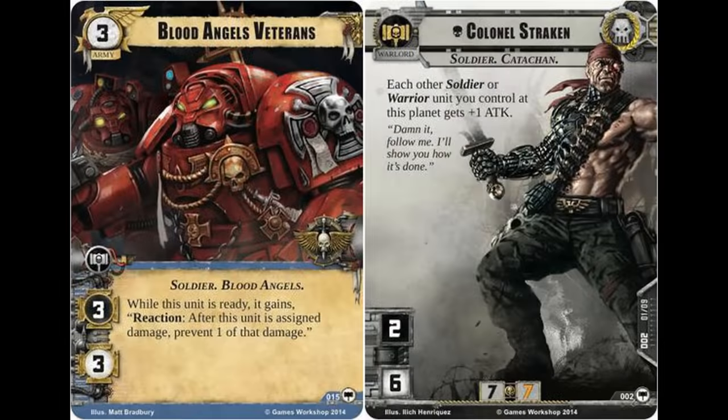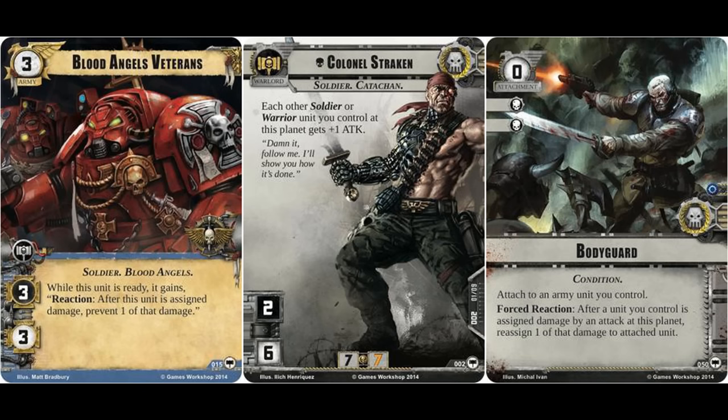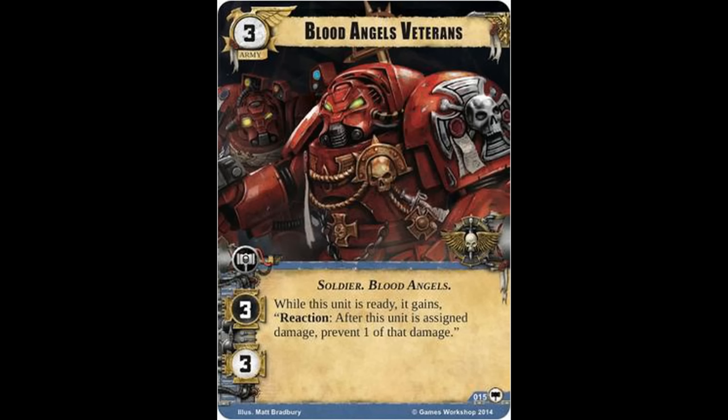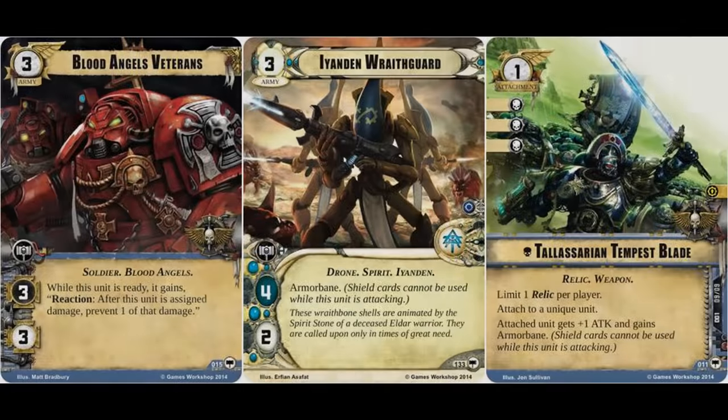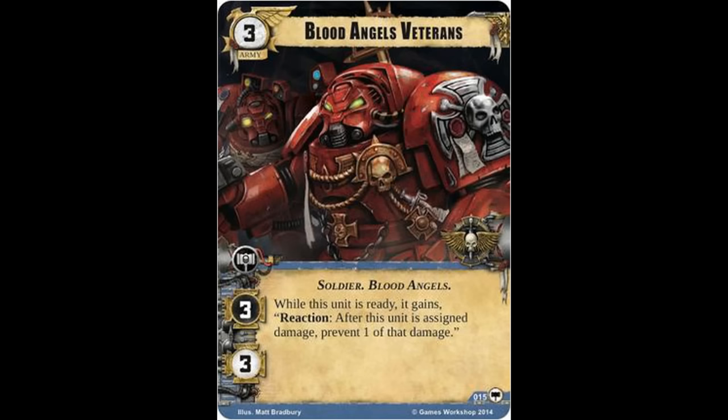If you're running an Astra Militarum warlord, being able to attach Bodyguard to this unit makes it even better — particularly if you can boost its hit points, making it not only very unpleasant to attack but also able to absorb punishment on behalf of more fragile, higher-priority target units. One of the most important things to keep in mind about this ability is that it occurs whenever this unit takes damage, not only damage from an attack. Whether it's area effect, direct damage, or even Armor Bane, at the very least you can soak a single point of damage, so long as your opponent isn't able to exhaust this unit first.